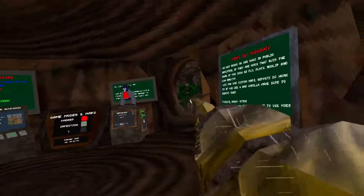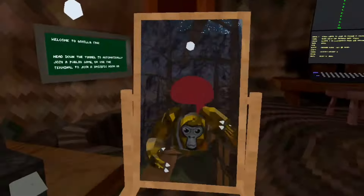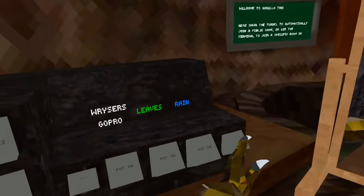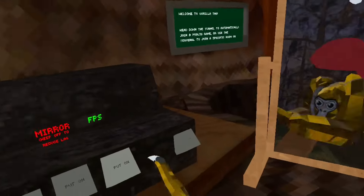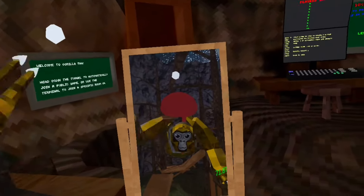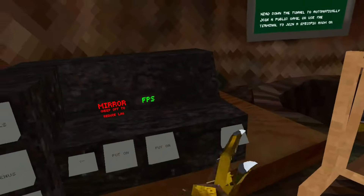Leaves — there are leaves out there, and you can just toggle easels off because some people don't like the leaves. Rain. Mirror, which I'm using right now. And FPS — it just shows the FPS on your arm for people who don't have the OVR overlay or whatever. I do like this one.